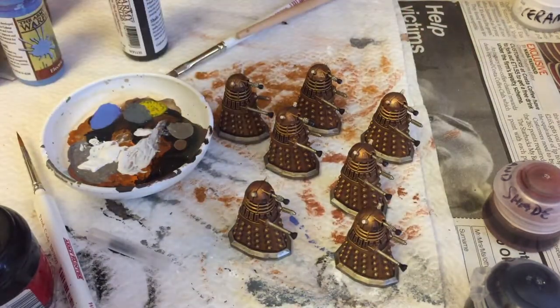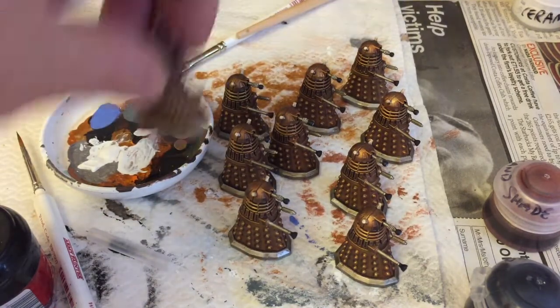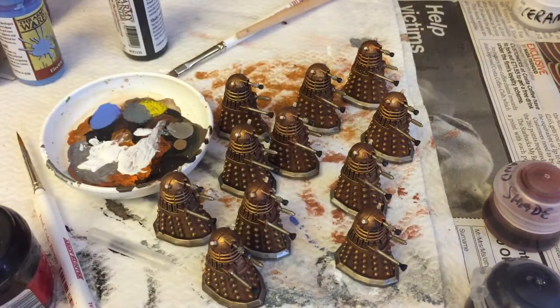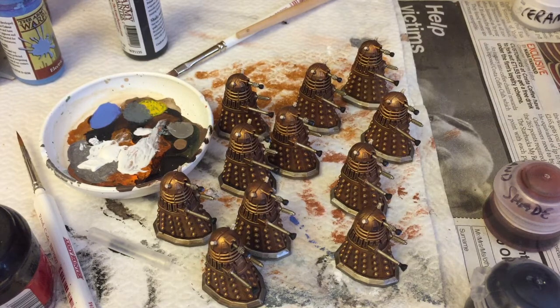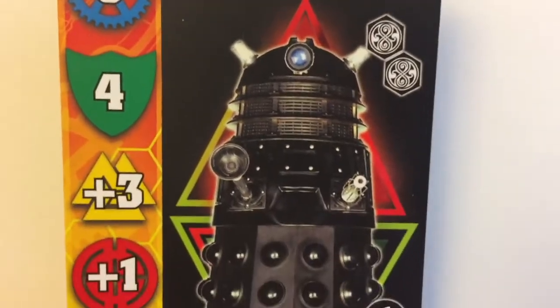They look very, very nice, and I was able to paint this whole force in next to no time at all because there's no real detail work involved apart from picking out the lights on the top of the heads. What the instructions don't include is any guidance for painting the patrol leader, who appears on the card in black.